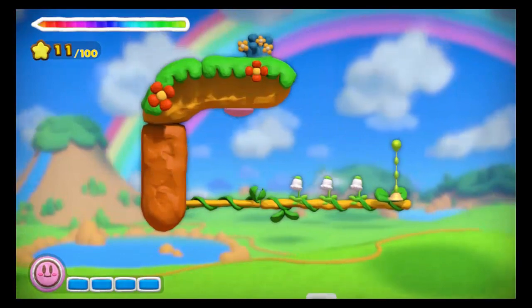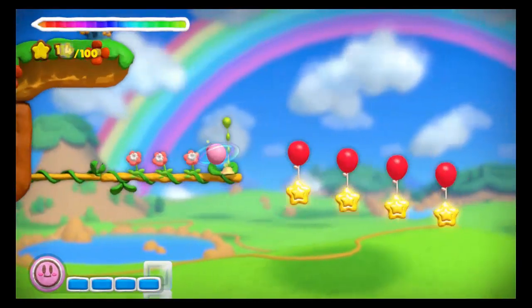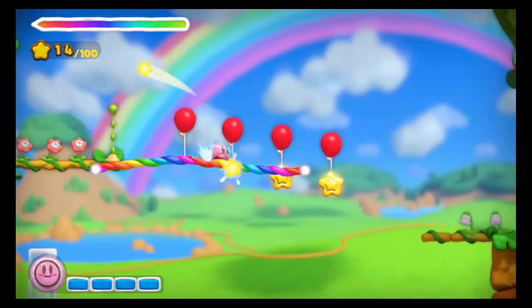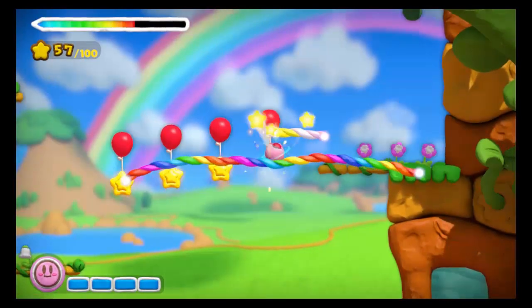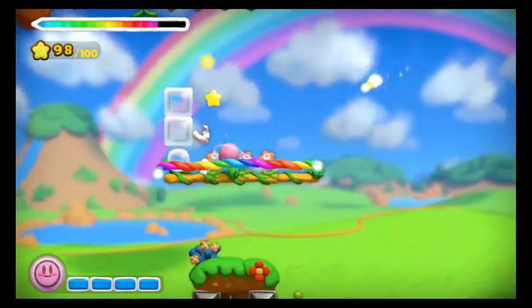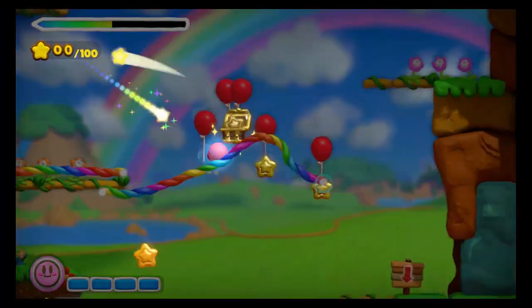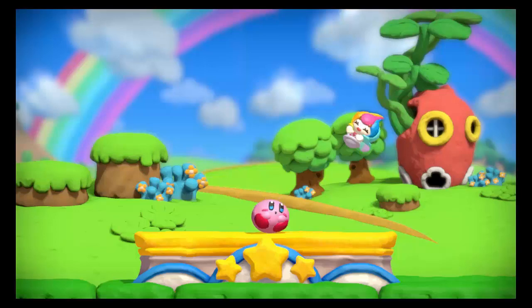For the final treasure chest, head forward and you'll find a cannon which will throw you upward. Grab the flowers here, which will make balloons appear with stars, and then the final set of flowers will make the final set of balloons appear — and there is the final treasure chest for this level. From there you'll just keep going forward and eventually beat the level.